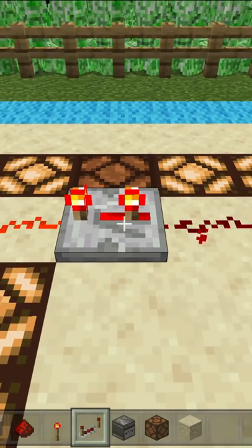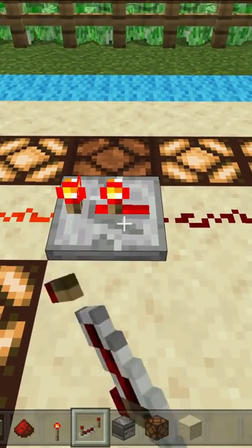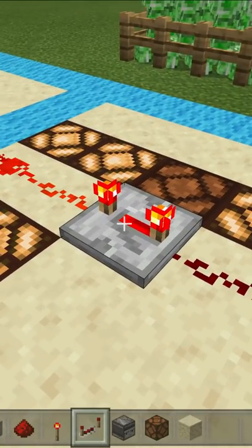By moving this little torch, what you're doing is you are changing the delay from the default one tick to two, three, or four ticks before the redstone signal is passed on or before it is turned off.